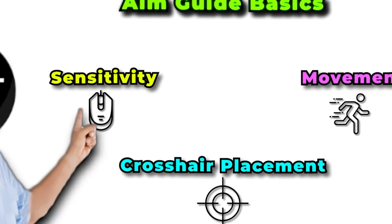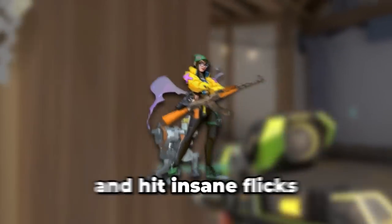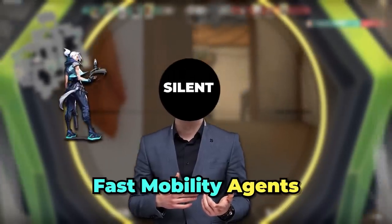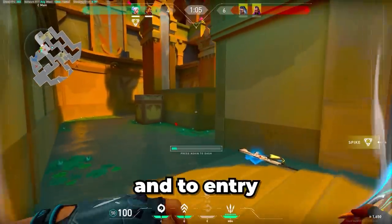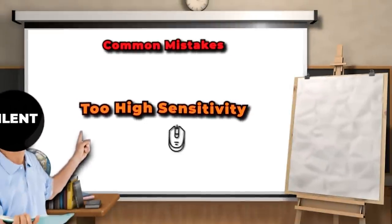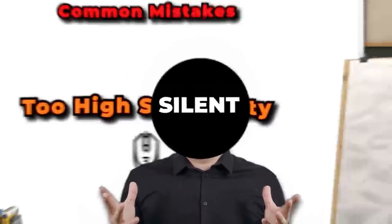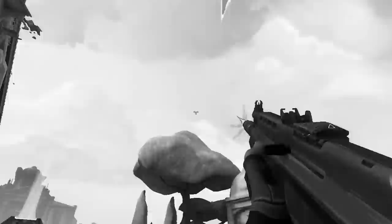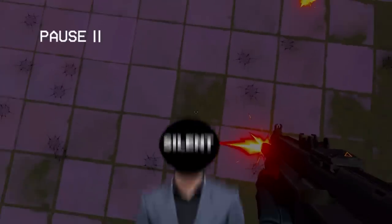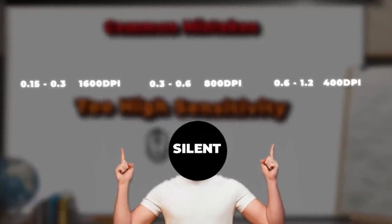To get the best aim possible you need to find a sensitivity that suits your playstyle. For example, if you play agents like Killjoy you mainly play off utility and no one expects insane flicks. If you main fast mobility agents like Jett, your job is to clear angles and entry, so a higher sensitivity is fine. A really common mistake in lower elo is playing with a sensitivity that's way too high — you'll whiff a lot of shots. To be safe, pick a sensitivity between 0.3 and 0.6 on 800 DPI, and here are the conversions for other DPI values.